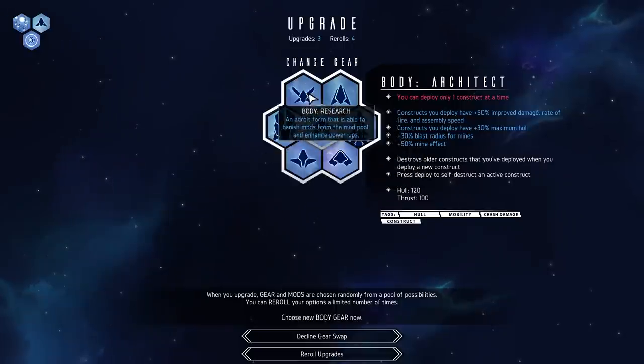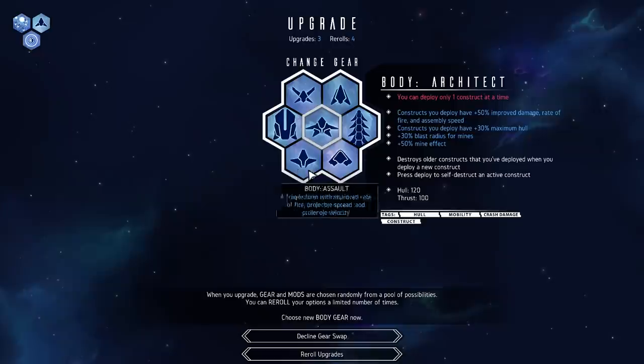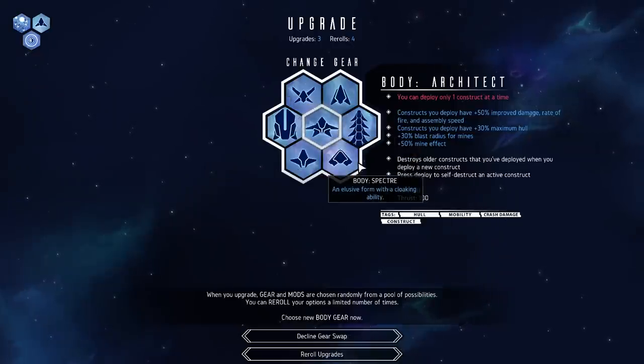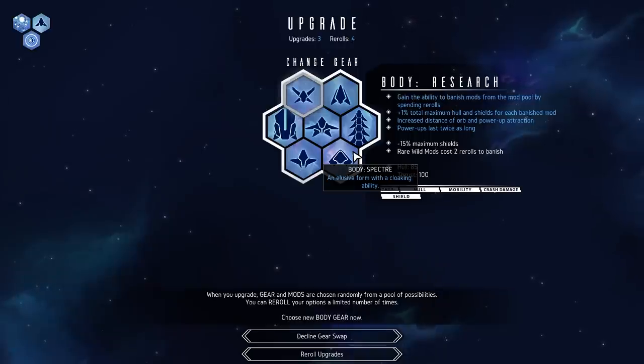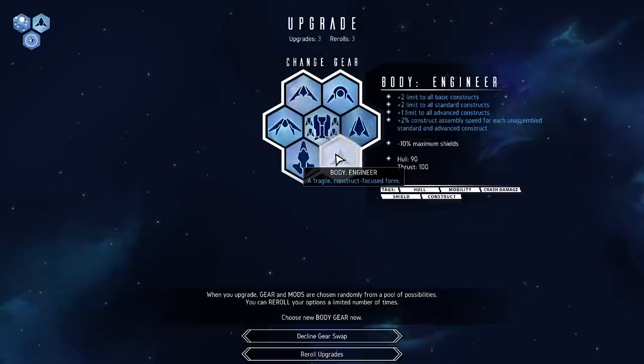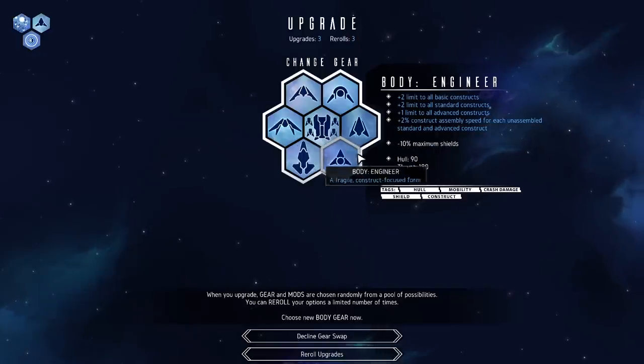These are different ships that we can choose from. Now the default ship — it's got nothing special for it. Most of the other ships are better. The research ship is one of my favorites because it lets you pick which upgrades you want to get, but I'm going to go with the engineer because the engineer gets a larger control limit to units of your own that you can build, and we're going to be playing around with that a little bit here.